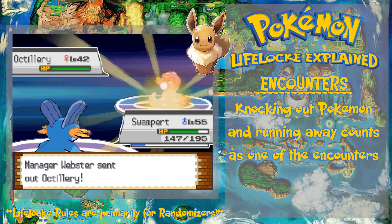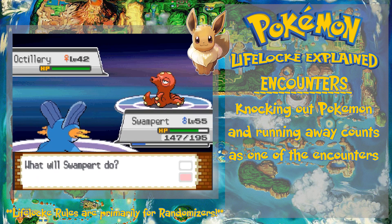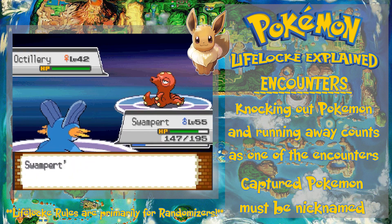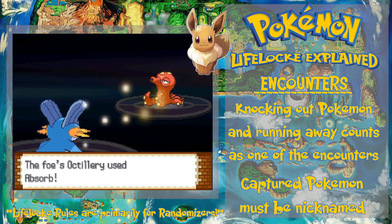All the normal Nuzlocke encounter rules will apply — so if I kill one encounter or it runs away, that counts as my first of two encounters. All captured Pokémon must be nicknamed following a specific theme, which will be dependent on what I choose for that challenge.